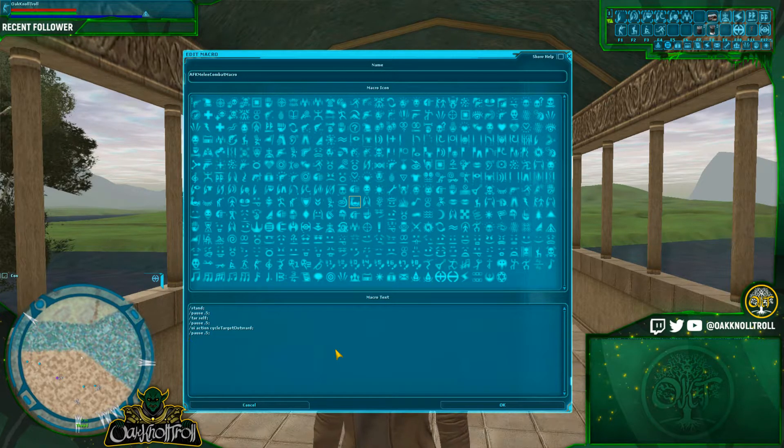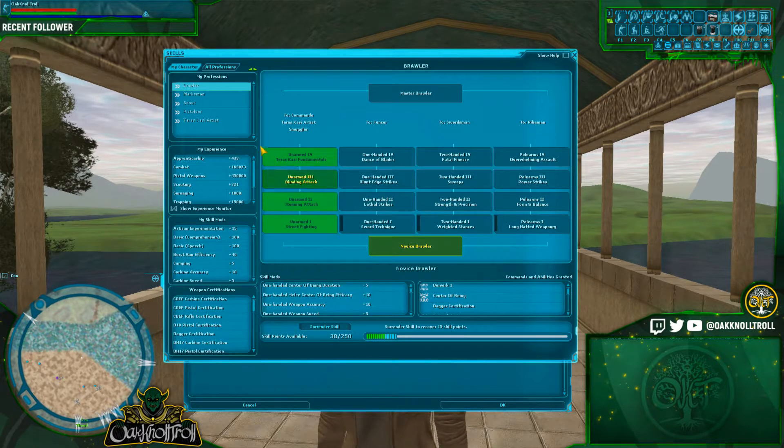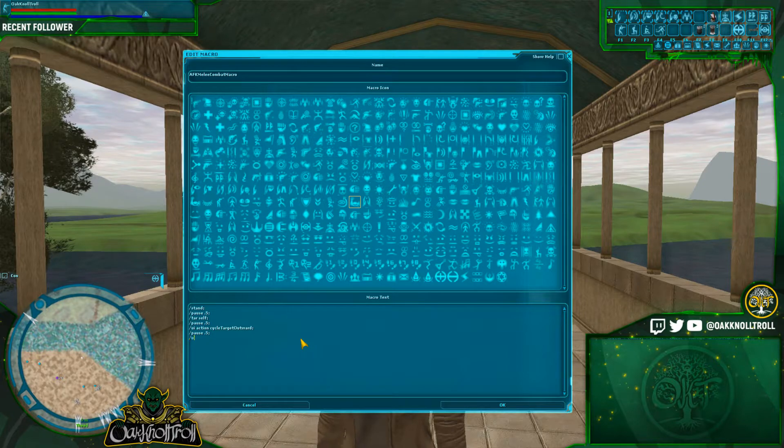Next, we've got to select what type of attack we're going to do. Say I want to be a TK, so I'm going to go to Brawler, then Novice Brawler since that's the first box I have. I'll scroll down and hover my mouse — you'll see it says 'Unarmed Lunge 1,' so that's going to be my first attack as a Novice Brawler. We're going to do 'Unarmed Lunge 1' and copy and paste it three times, because you may or may not be able to kill the mob with just one hit. Then we're going to put a three-second pause for it to execute all those unarmed lunges.